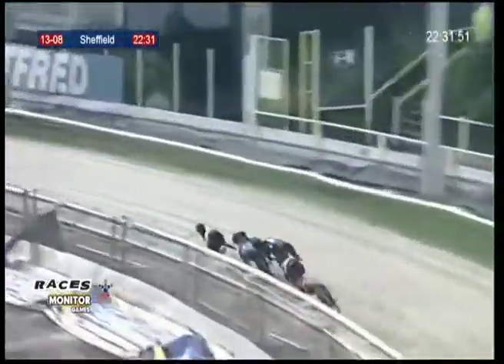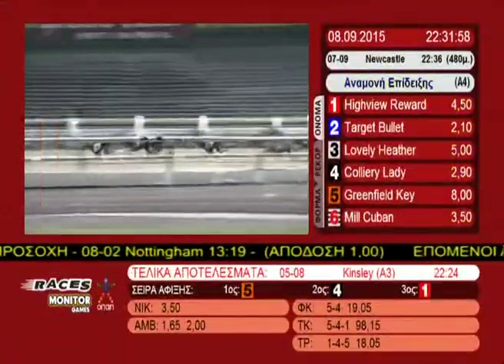And 3 moves up stylishly on the inside of 4 to take it up. So 3 the leader by a length from 2. Then came 6, 5, 1 and 4 detached at the back of the pack down the far side.